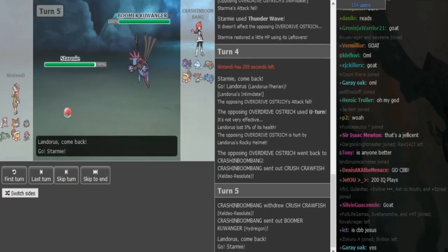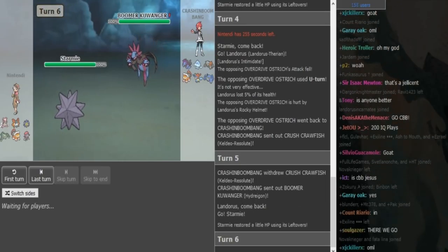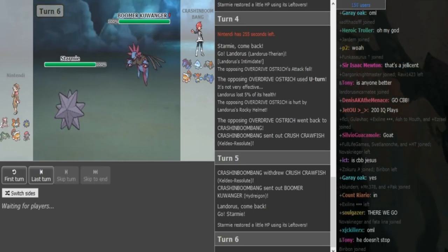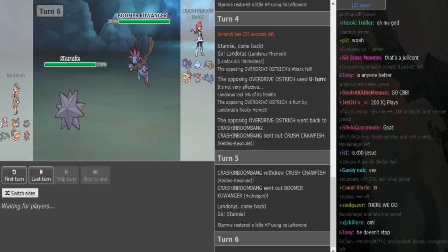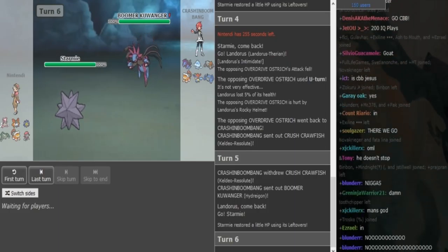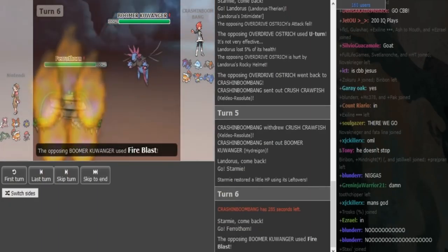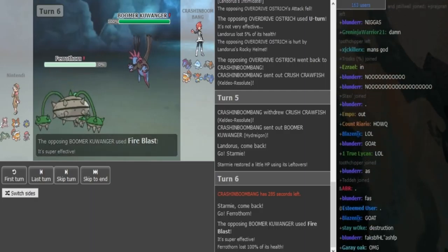CB does double into Hydreigon expecting the Starmie. Now Nantendi can go into either Diancie or Ferrothorn, as Hydreigon carries Dark Pulse, Draco, Fire Blast, U-turn. Sometimes they carry Flash Cannon, but I don't think he has Flash Cannon. So I would go to Diancie — he does go into Ferrothorn. And CB is like, let me roast you real quick with a Fire Blast.